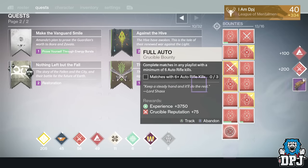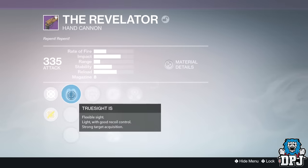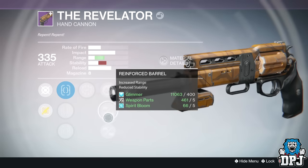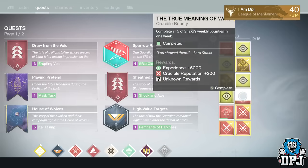Getting straight into the loot, let's start with my True Meaning of War loot on my Hunter. From last week I got the Revelator dropping at 335 with Surrounded and Third Eye. This hand cannon is in my opinion below par with the likes of the Lord High Fixer and the Ice Luna, so it's basically pointless keeping it and it was used for infusion. This week on my Hunter I got 17 strange coins.